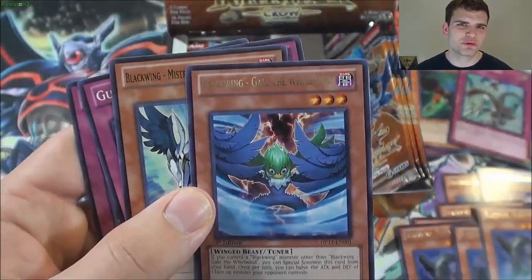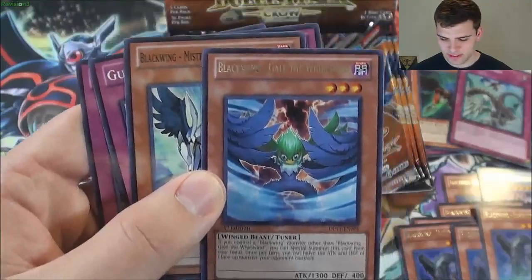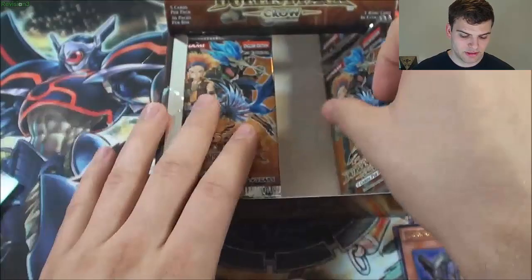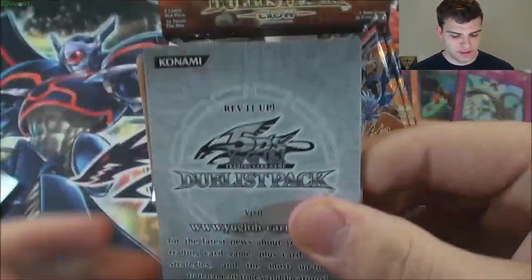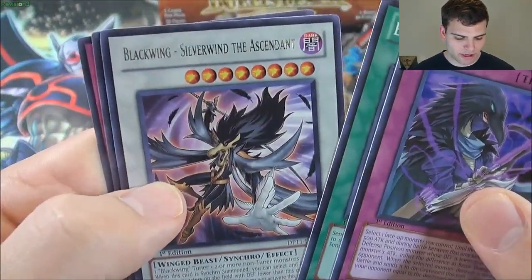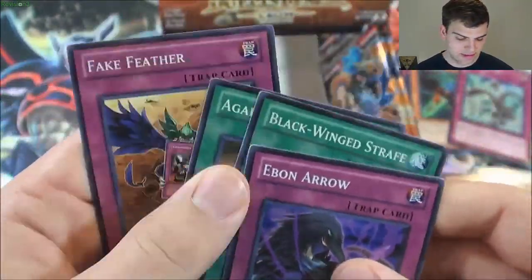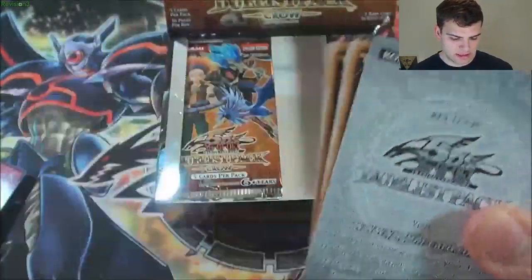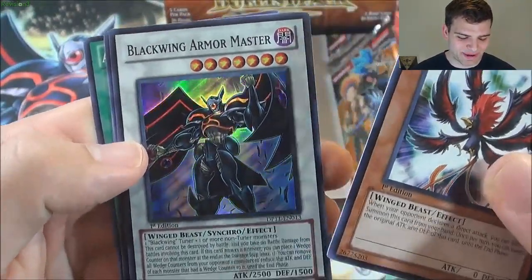I wish they would have made Gale super or ultra or something other than rare. It kind of took me back when I first saw this set — would have been really nice to have her as super rare, easily like a $5 card. Another rare Blackwing Silverwind the Ascendant. Blackwing Armor Master!